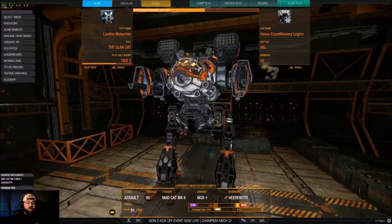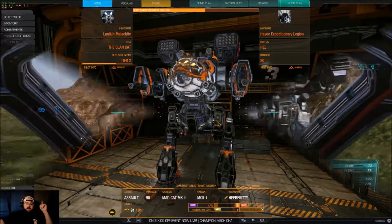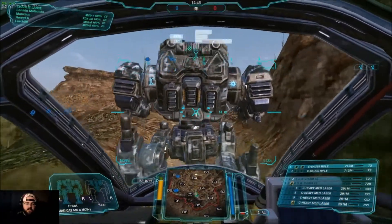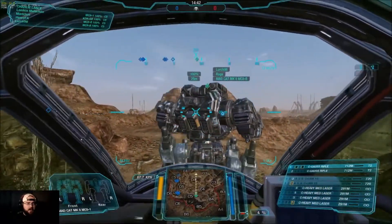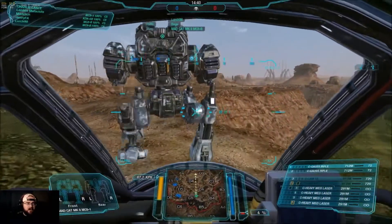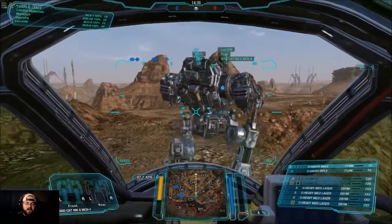That's the build. It's very straightforward — it can deal a lot of damage, it can take a lot of damage, and it does the kiddie stuff. I hope you like the games coming up. If you want to see more, subscribe to the channel and leave some comments below, and let's go shoot some stuff. We have dropped into a skirmish in Canyon Network with two other Mad Cat 2Cs — they're both B models and I'm just a one, so we'll see how that goes.